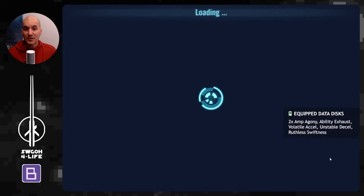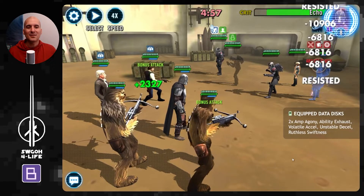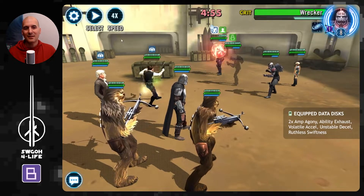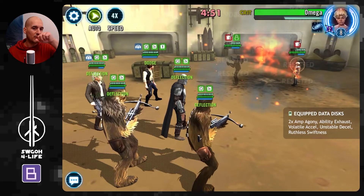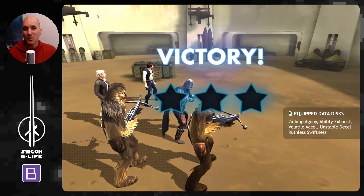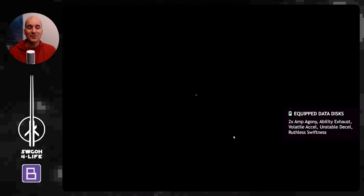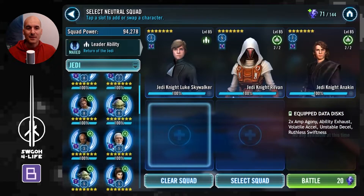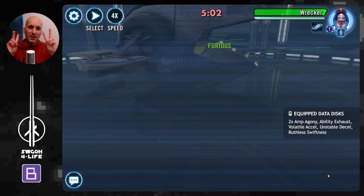The next team is very similar, utilizing a Bast Armando lead with Han and Chewie and any two scoundrels — or really any two characters, they don't need to be scoundrels. With Bast Armando's lead you get extra bonus turn meter on top of what you're already getting from Ruthless Swiftness, so you can very quickly take these guys out. Just focus on Echo and then hit autoplay — you really can't go wrong with this team.